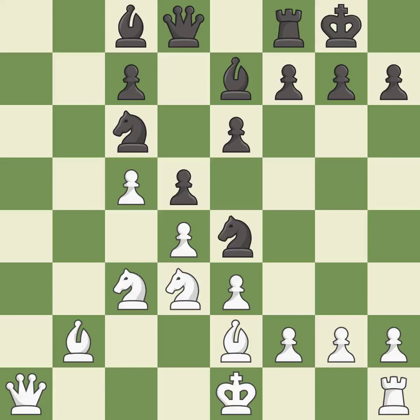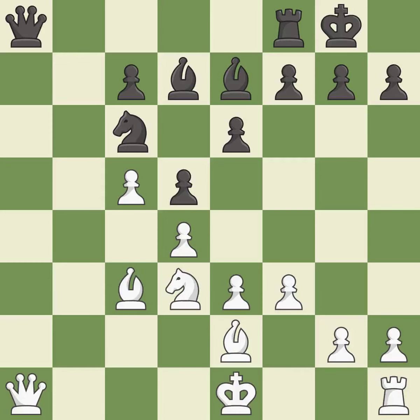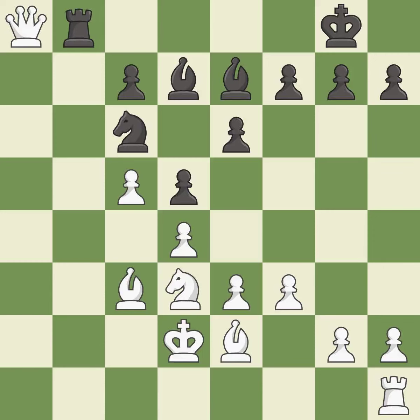This develops a bishop off its starting square, getting it into the action — it is best. This activates a bishop by developing it off of its starting square. The opposing knight is kicked by a pawn and must now move or be captured. This is an equal trade. This offers an equal trade of pieces — excellent. This takes an open file, a common method for activating a rook — it is best. After all captures, this is an equal trade.